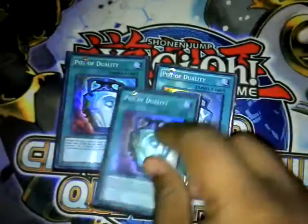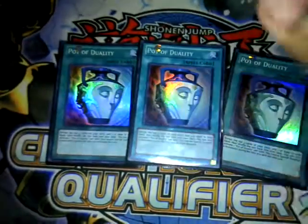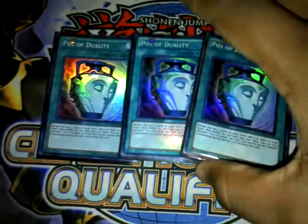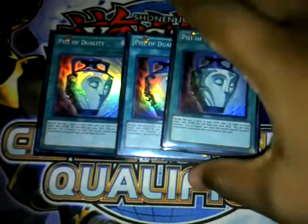Next, three Pot of Duality. You have to play all three. They help search the deck and get your engine going faster — it just opens up more plays. Because you're not going to spam monsters or special summon until you get your Dragonfly. When you get your Dragonfly, you don't need this anymore, but even if you're stopped, you can still search.